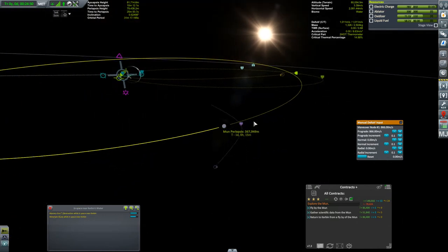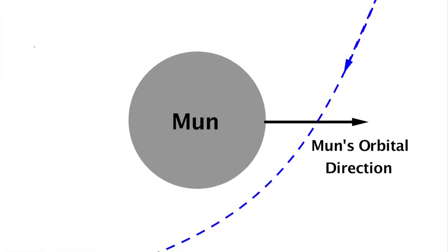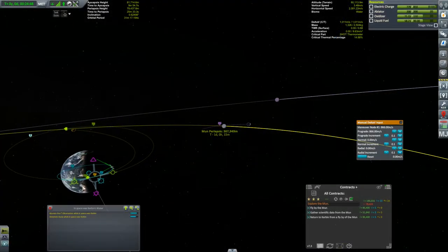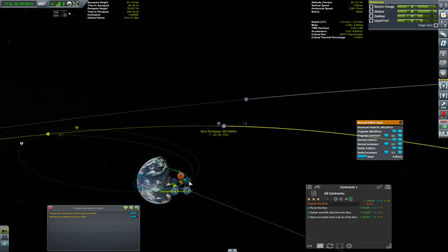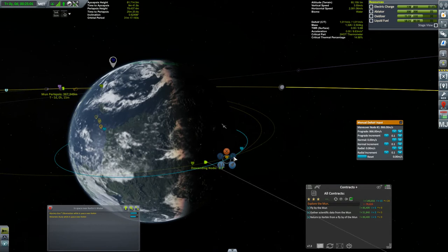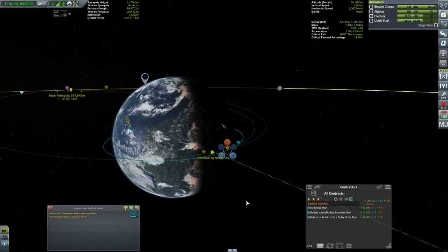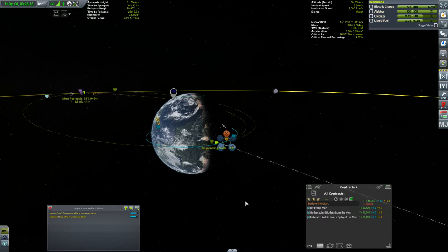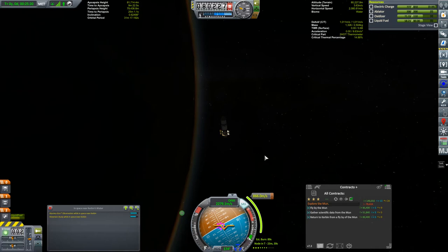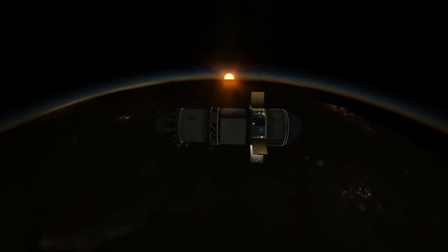The key to this is keeping in mind that the moon is moving from left to right on screen, and we're entering the moon's sphere of influence ahead of the moon. As we curve around, our trajectory will be moving against the moon's motion, so the moon is going to slow us down. Slowing us down near our apoapsis will lower our periapsis — that's how we use the moon's gravity to bring our periapsis into Kerbin's atmosphere. This is a gravity assist, and understanding gravity assists is a really useful skill in Kerbal Space Program.